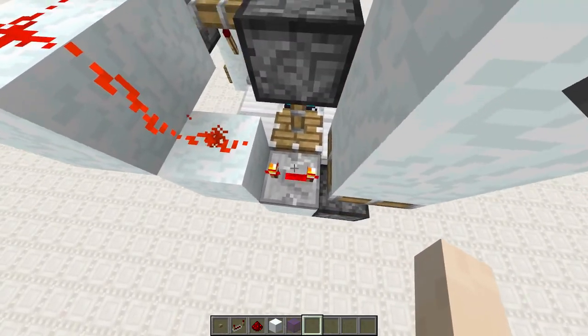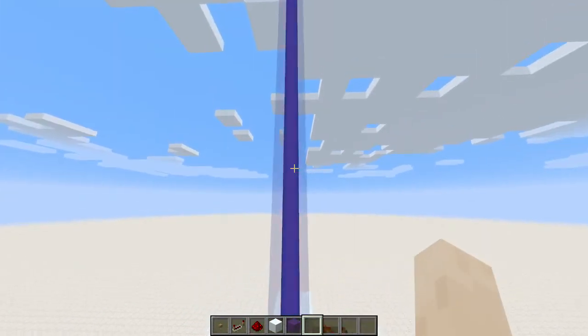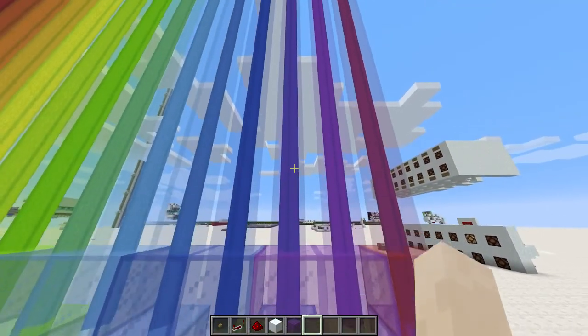I thought I'd need a 5 tick pulse here, but for whatever reason, 4 ticks is what works and gives you the nice, smooth fading between colors — where you have the two blocks on the same beacon at the same time.